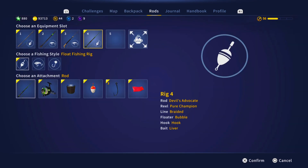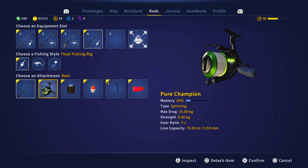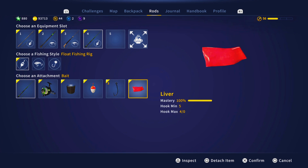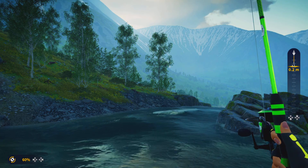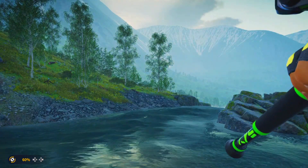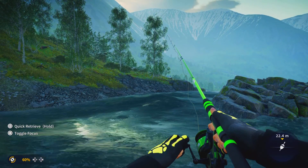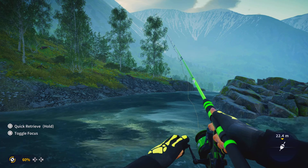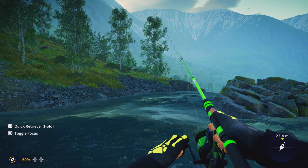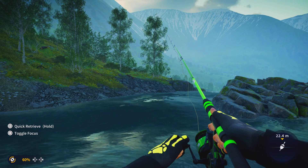I'm using the Devil's Advocate with the Pure Champion rail, 17.5 kilos. You can find this in the souvenir shop with tokens. I'm using a size 3 hook with liver and 0.2 meters default depth — just default. So: size 3 hook, liver, default depth for the bait, and now we wait.